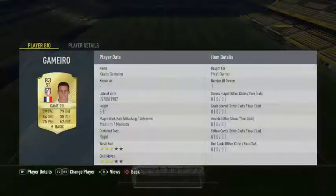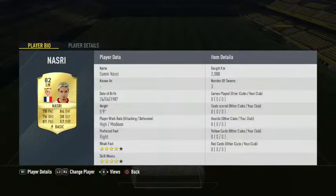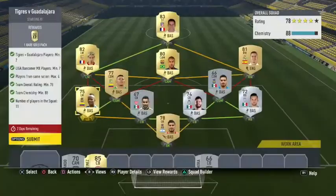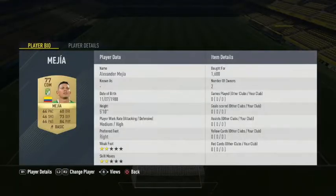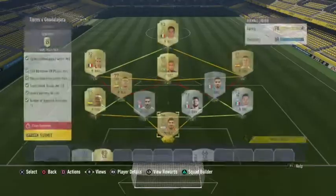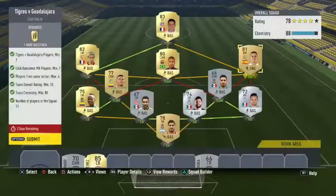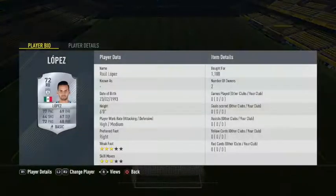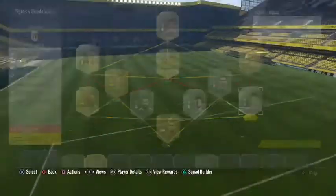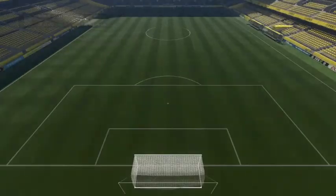These are the players I used — I tried to use the cheapest players possible and players I already had in my club. Rafinha, the central attacking mid, was a central mid and I changed his position using a position card, so you might want to look into that. A Spanish player would be great because it gives you strong links between La Liga players.